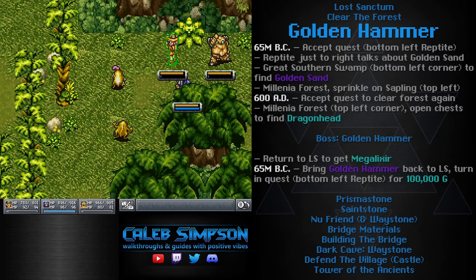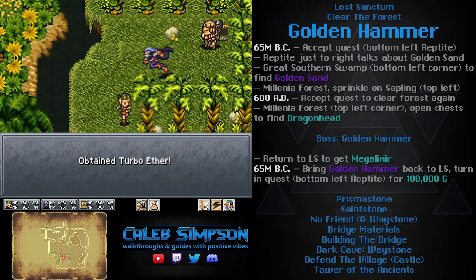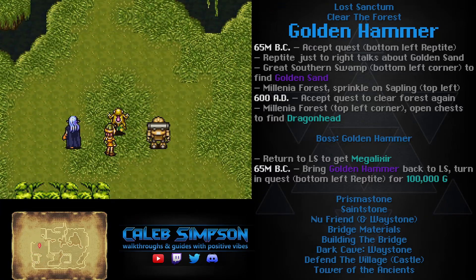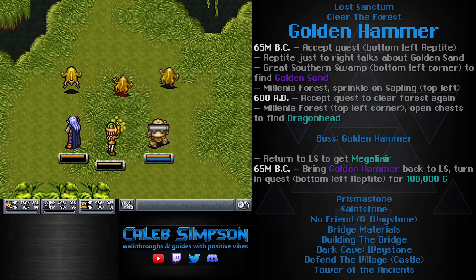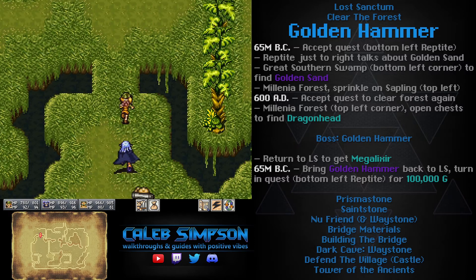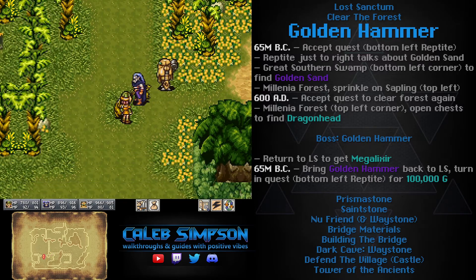The only other notable new enemy in this area is the Death Creeper — a purple sludge monster. These absorb shadow so it heals them, and they have nasty attacks that hit really hard. They only have a little over a thousand HP, so take them out right away. The golden sand is found at a sparkly sandy patch in the bottom left area of the map — but this only appears if you spoke with the second Reptite after accepting the Golden Hammer quest. A lot of Lost Sanctum quests are like this, with extra arbitrary steps that give no indication they're required.